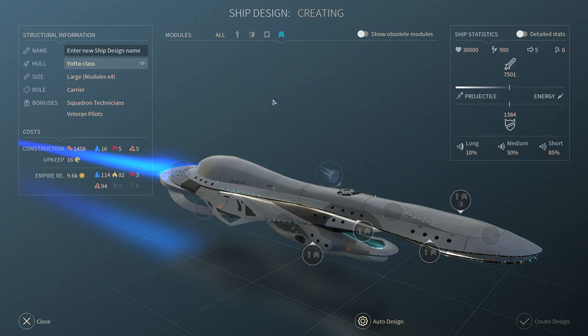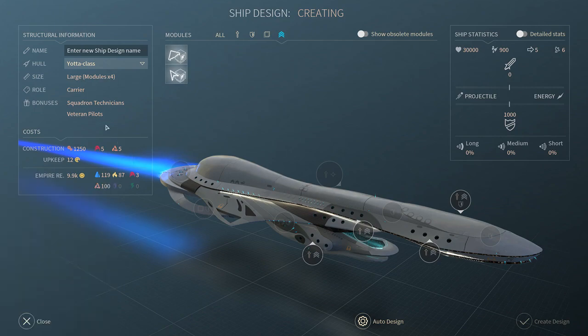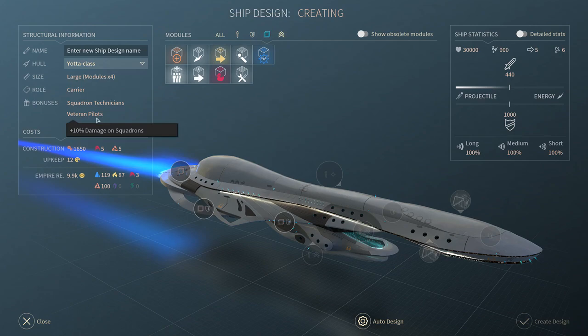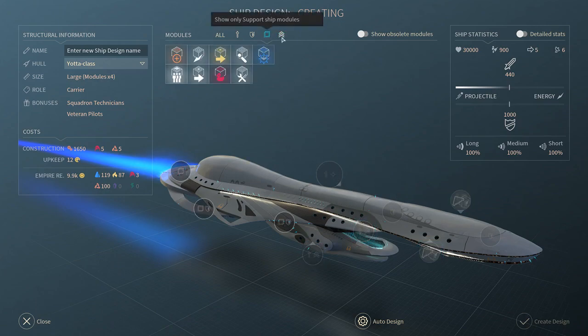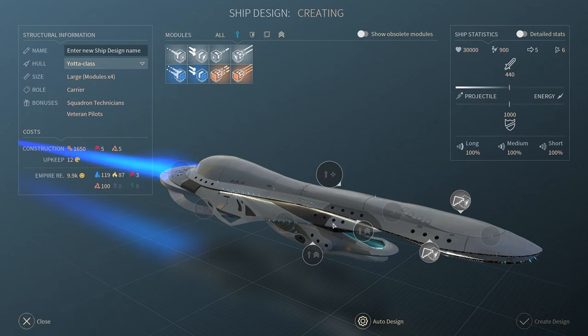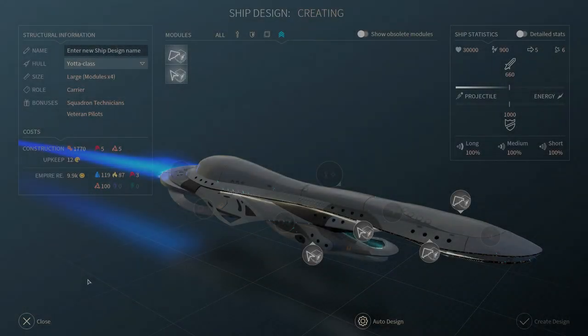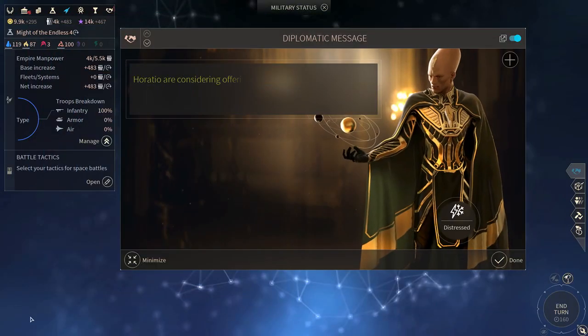I wasn't sure if the heavy mount bonus also applied to squadron modules, so I quickly researched the tech for squadrons to test it. It turns out the heavy mount slot is not even available for squadrons - it's only for standard weapons and the planet destroyer, which I haven't unlocked yet. So squadrons can only be placed in the smaller slots. That confirms that.